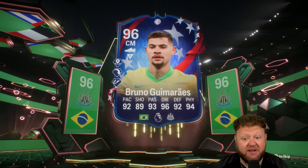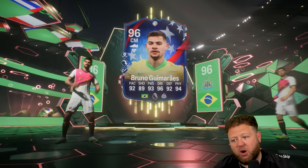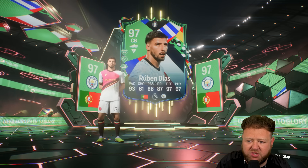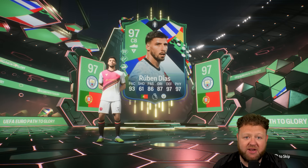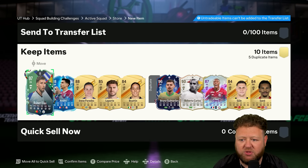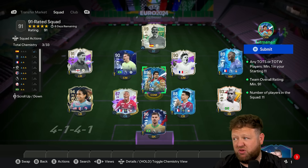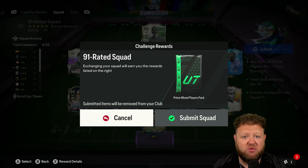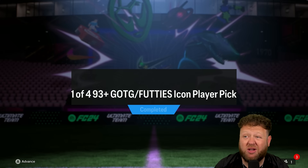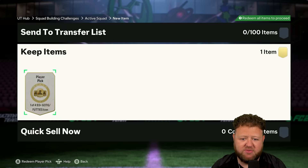This is cool - 96 Bruno Guimaraes, and one Path to Glory player: Ruben Diaz, a new 97 rated player that we didn't already own. I've already got Bruno G of course, but that is a nice big one to add to the roster. He could very well go in as Premier League centre-back, alongside like Vincent Kompany or something, with Kyle Walker and Joe Gomez.